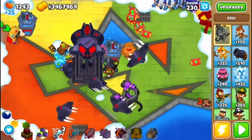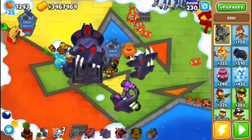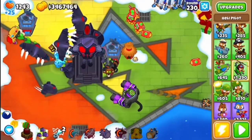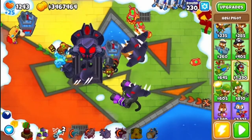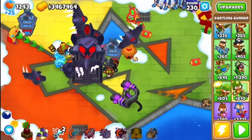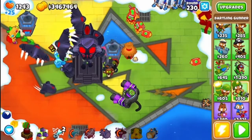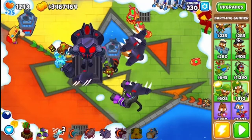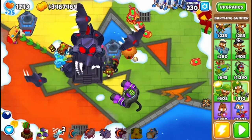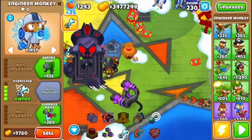I'm at round 230. I decided to get rid of a lot of things. I got rid of the Special Popperations, the village that was next to the MAD. I got a village here that would buff this village to get the MAD. I sold the Energizer. I'm not sure if I already sold the Preemptive Strike, but if I hadn't, then I sold those.